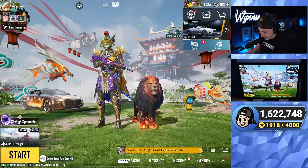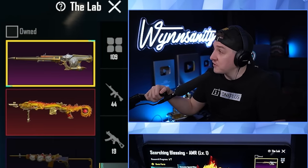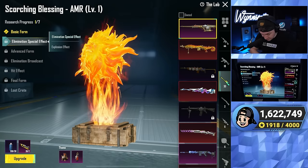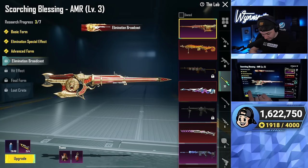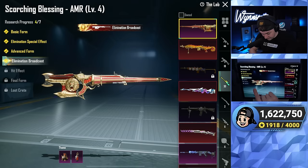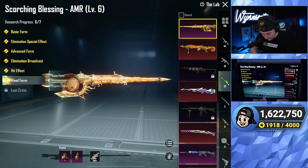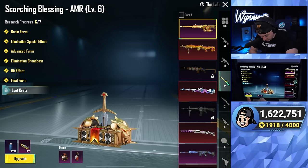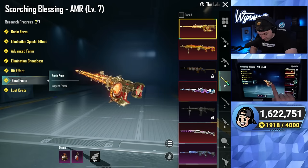Let's max the AMR — how far are we along? 30 materials. We're close to maxing this too. We can actually max this straight up, let's do it. Elimination special effect — got it. Advanced form — got it. Elimination broadcast — got it. Hit effect — got it. Final form — got it. And the loot crate — we were 12 paint over, no problemo. And there it is, fully maxed final form.